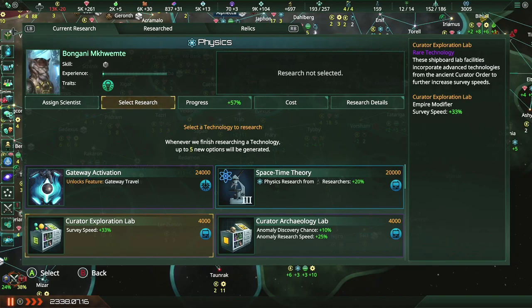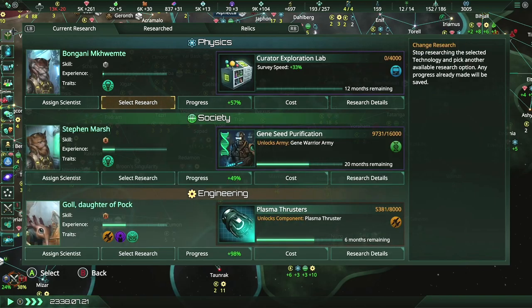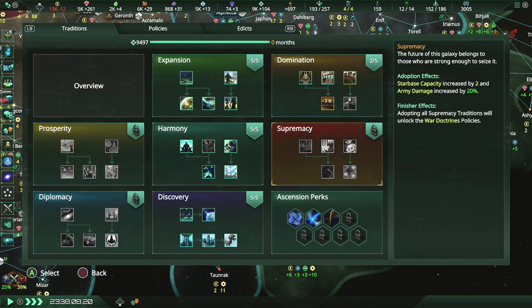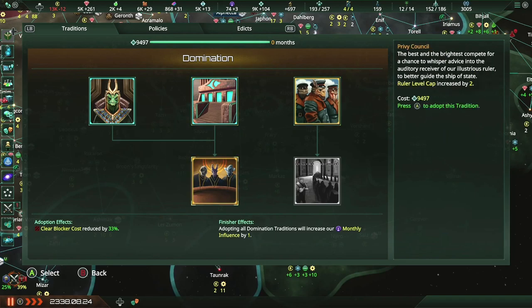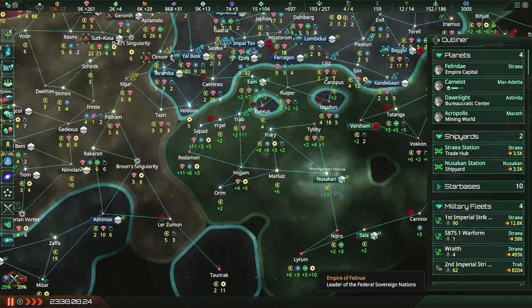We get the curator exploration lab and the arcology lab — probably would have been better to have these earlier, but hey, at least now we get them. And we got enough for a tradition — booyah! Enforcers reduce crime by an additional 20%, that would be beautiful. But let's go with the ruler level cap for now — the privy council. Sounds good to me.